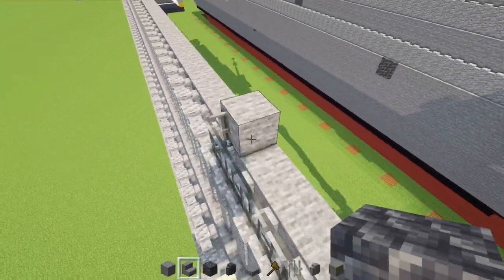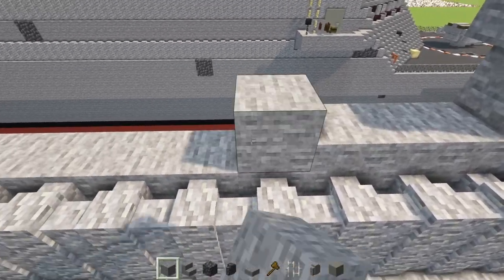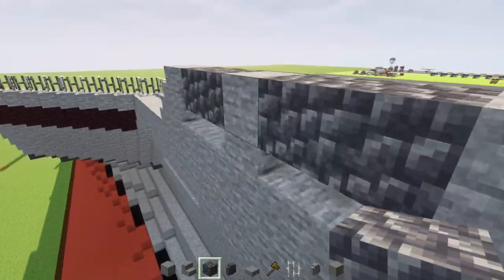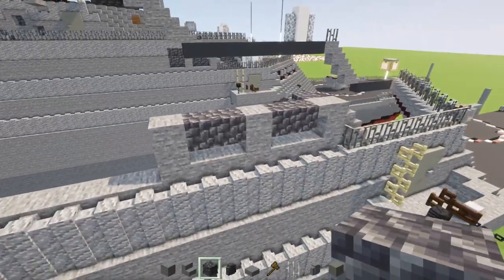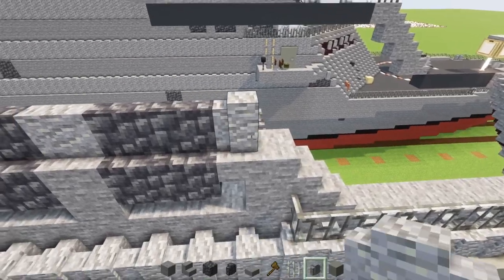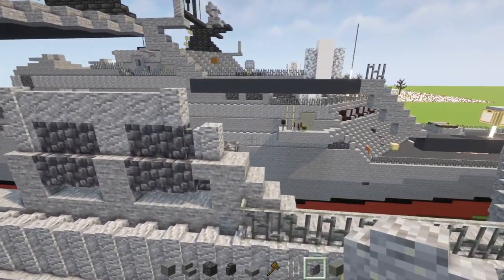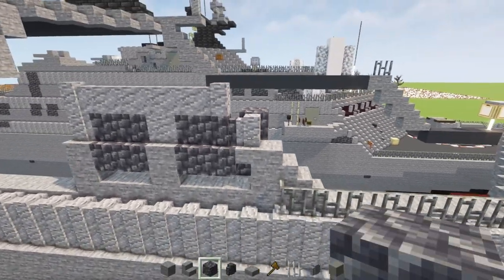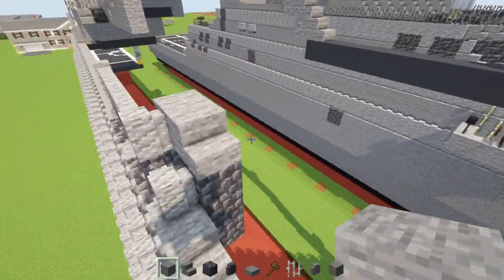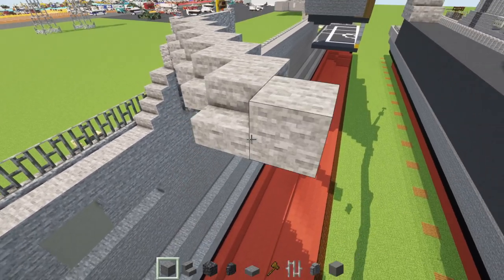Add a stone block to the side of this iron bar, then stone stairs on top and in front of it. Then add stone stairs here, a stone block underneath it, stone stairs in front, a stone block underneath it, and stone stairs — creating a nice slope. Extend the slope so it meets up with the middle. Then add cobble deep slate stairs to the side of that block, cobble deep slate behind it, another stairs, cobble deep slate behind it, then stone stairs and cobble deep slate continuing the pattern.